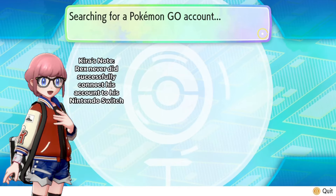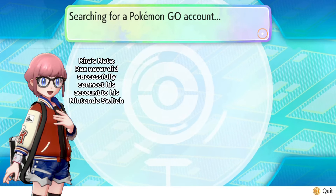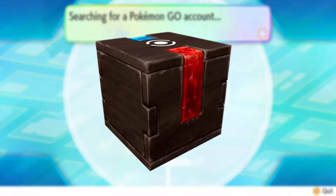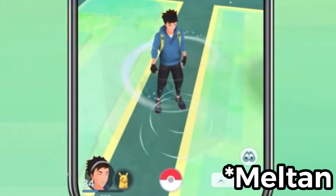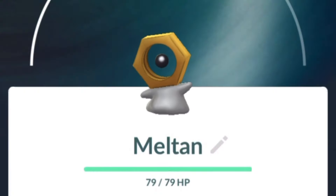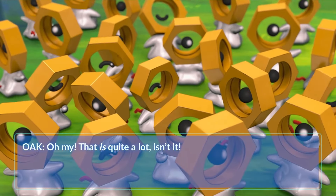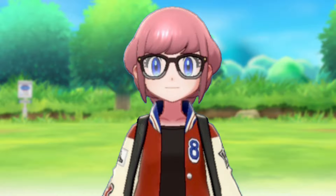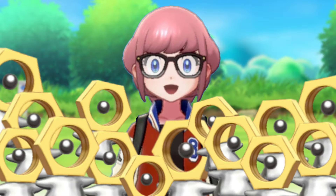Sure it's doable, but compared to other mythical Pokemon I think I'd much rather just walk into a GameStop for a code card. After you've successfully connected your Pokemon GO account to your Nintendo Switch, you'll receive a Mystery Box. Pop open the Mystery Box and for one hour Meltan will start showing up around you, and once you've caught a fair amount it's time to evolve at the cost of 400 candies.